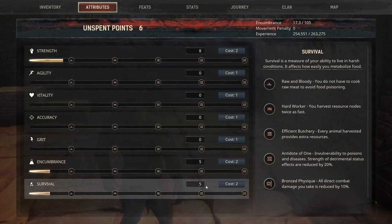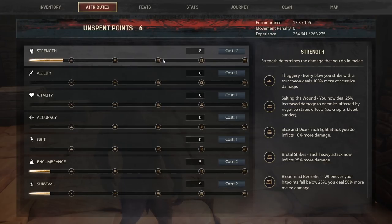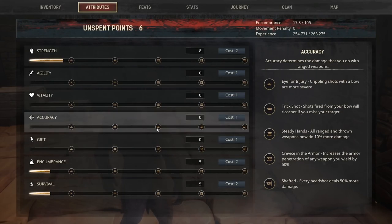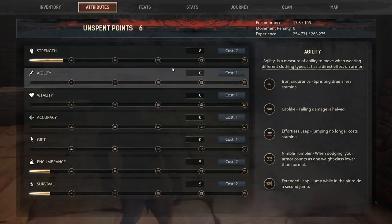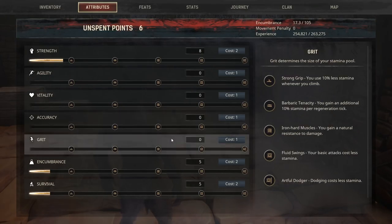I put some points into attributes — eight points into strength, five into encumbrance, and five into survival. As you get a certain amount of points, it looks like 10 points in each, you'll get some kind of bonus. This is all very new to me. I like strength and doing damage, so strength seemed like a good way to go. Pause the video if you want to read what each attribute says.